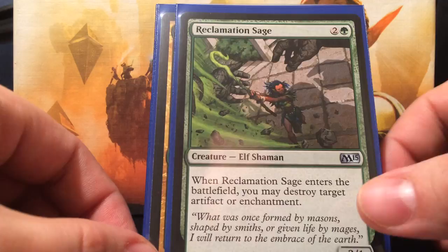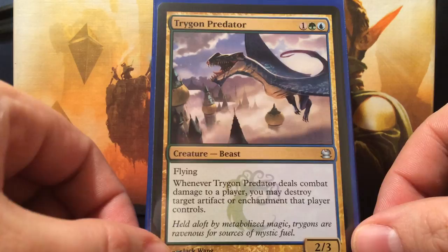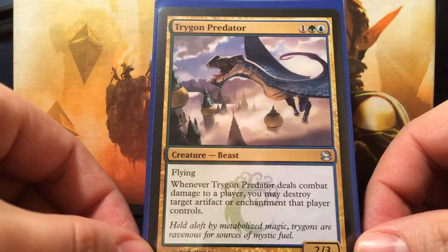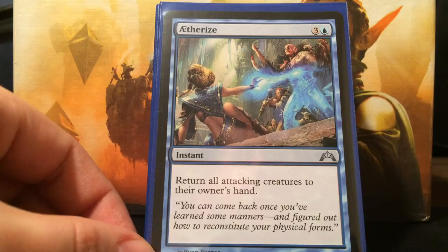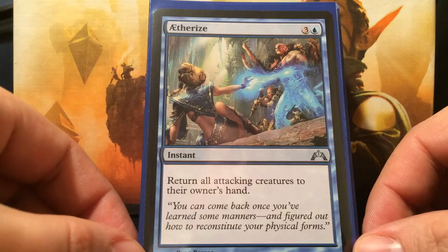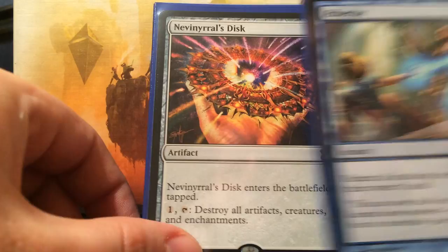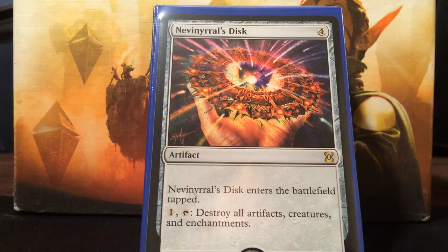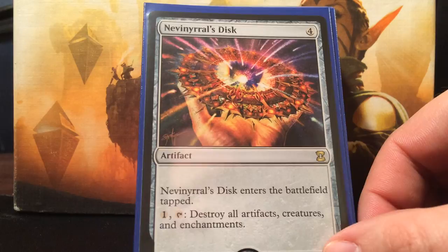Reclamation Sage - green and two colorless, a 2/1. When it enters the battlefield, you may destroy target artifact or enchantment. Another Naturalize on a stick. Trygon Predator is insane - it's Simic, one colorless for a 2/3 flyer. Whenever it deals combat damage to a player, you may destroy target artifact or enchantment that player controls. It's just multiple Naturalizes whenever it gets in for damage. Since we're playing blue-green, we don't have crazy good removal like black has. So we're running Aetherize, which returns all attacking creatures to their owner's hand for four. And yes, Nevinyrral's Disc is under a dollar - this is our oh-crap button. Four mana, enters tapped, pay one to destroy all artifacts, creatures, and enchantments. Simic isn't really good at board wipes, so we need this artifact for help.